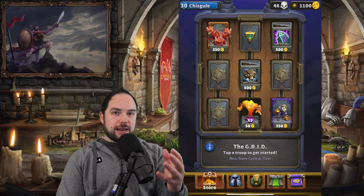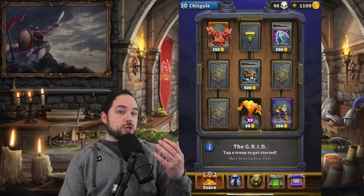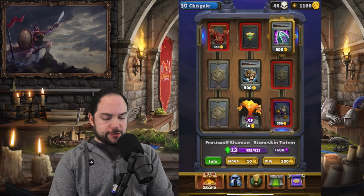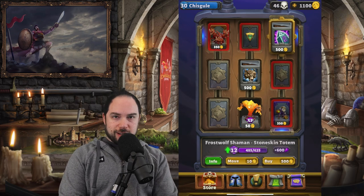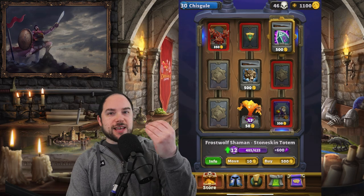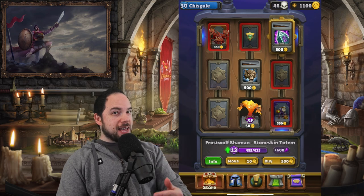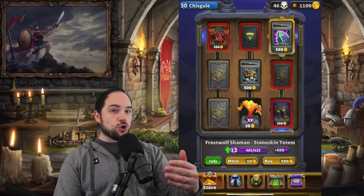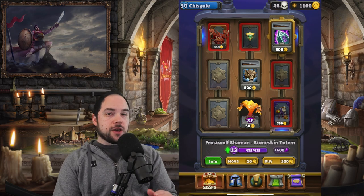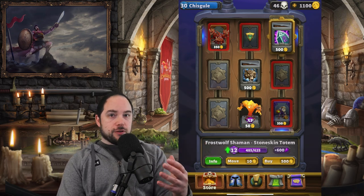I made a detailed video explaining how the grid works, but essentially it's a lottery-ish system for the sorts of things you can spend your gold on. One thing I really want is this Frostwolf Shaman Stone Skin Totem — it's something called a talent. So you can buy cards, leaders, and also talents that enhance the way your cards work. Players that have talents are going to absolutely crush players that don't. You can get gold free to play, but the more gold you have, the more stuff you can get.